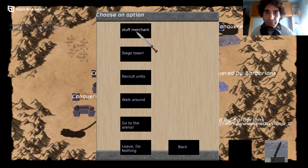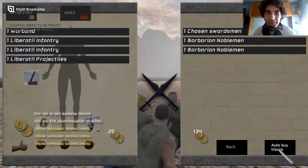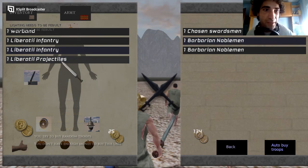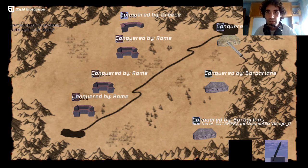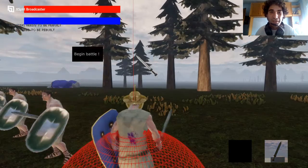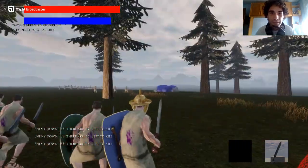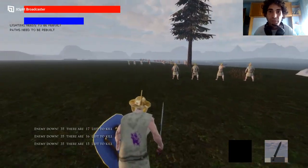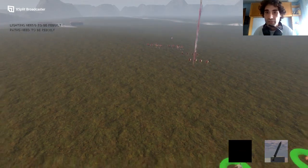You can buy items from the merchant, recruit units, walk around, and go to the arena. Let's recruit some archers — the game is still in development. I'm going to attack a city, let's try it against the Spartans. I implemented a box selection feature, and you attack. It's so fast and smooth on this computer.